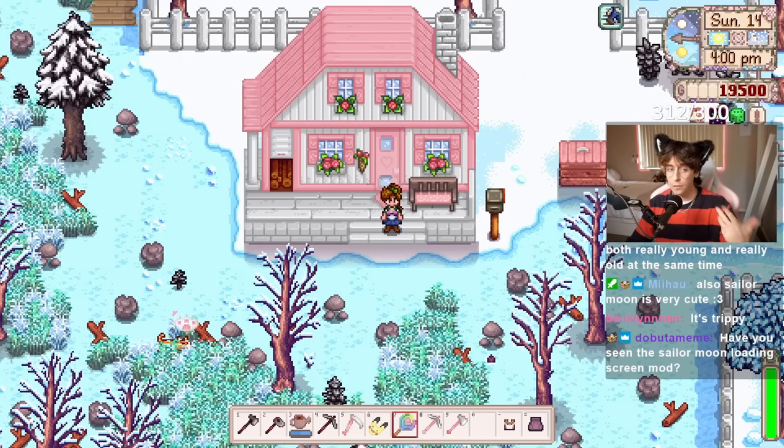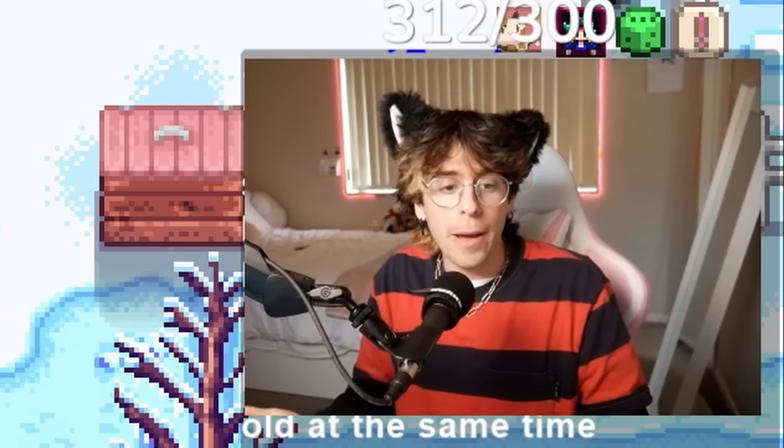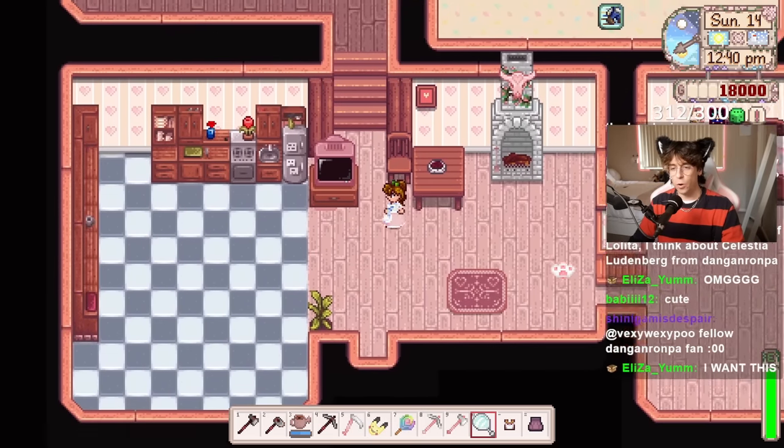The next fashion mod we're going to look at is called Sweet Lolita Outfits. I'll be honest — I don't know a whole lot about Lolita fashion, but I saw the dresses in this mod and thought they were really cute and would be a perfect fit for our showcase. That's such a cute dress! It also comes with hairstyles — you can put a bow in your hair, a head bow. Wait, I can have wings? We look like a Final Fantasy character.